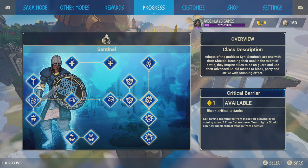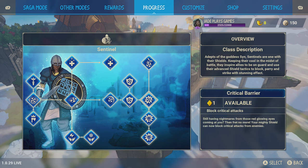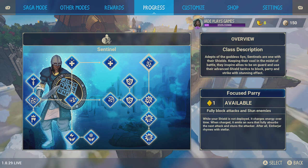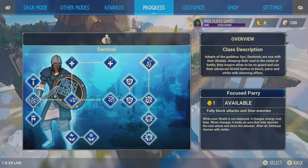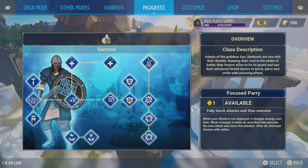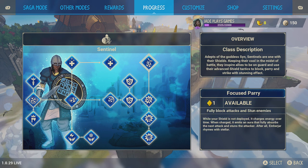Blocking critical attacks is really good — you can just sit there with your shield equipped and not worry about taking any damage. Going directly in the straight line that's five points, but you need Thunder Efficiency too, so that's at least six points before you can unlock that. Then you've got the choice to fully block, attack, and stun enemies — this is good because you don't have to have your shield equipped. I recommend this one a lot. Then increased damage on stunned enemies: it's only a five percent increase but it goes well with the block-and-stun ability.